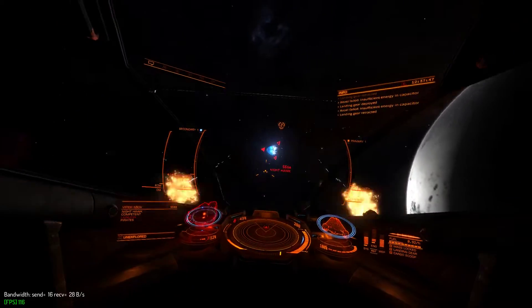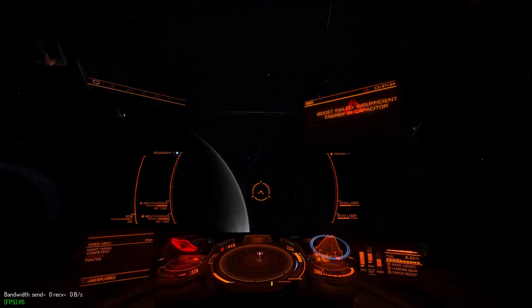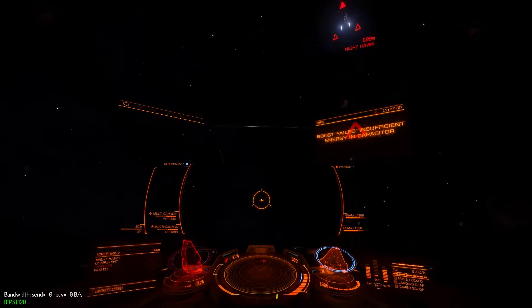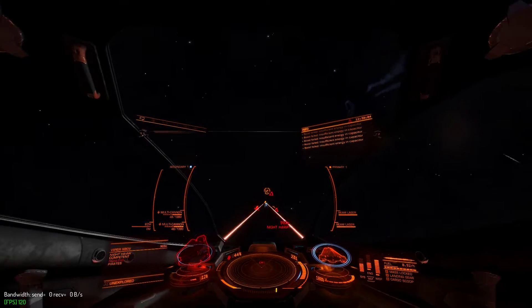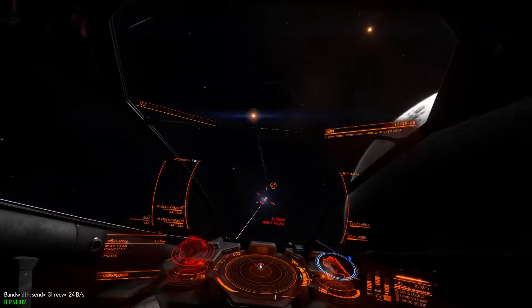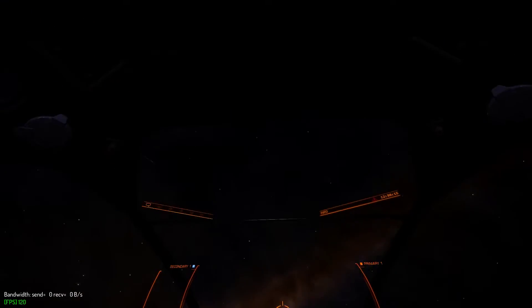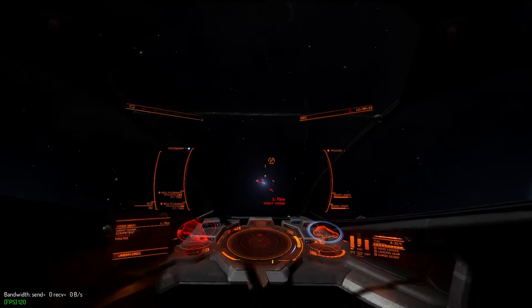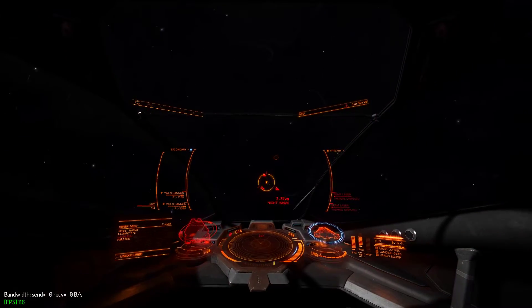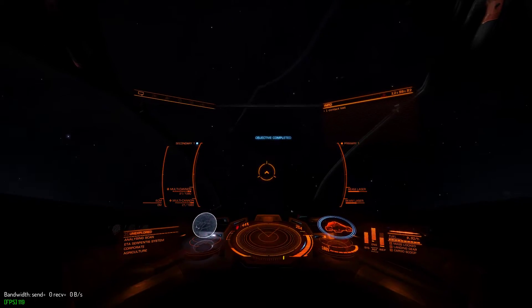I'm doing another boost brake. I'm going to have to mix in Flight Assist Off on this one. As far as Flight Assist Off is concerned, I recommend making that key something you can access and click in a reflexive manner very quickly and easily. Alright, that one's down — so that is the competent combat tutorial.